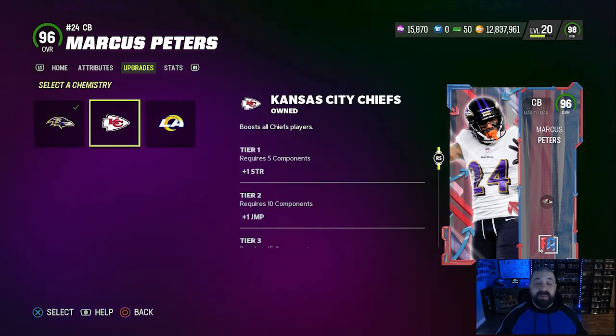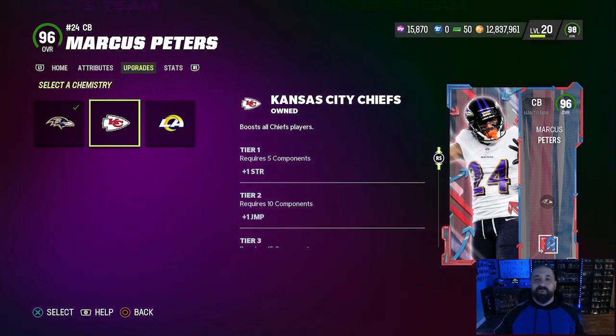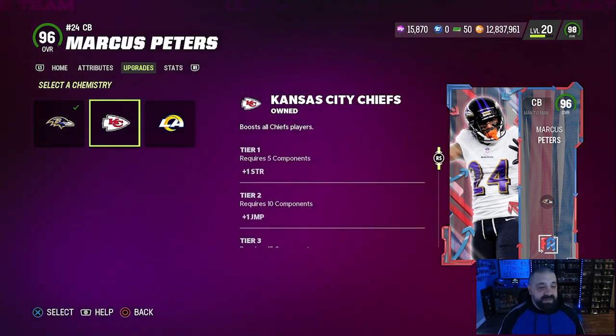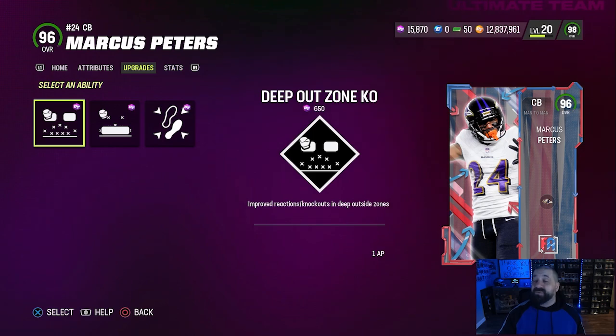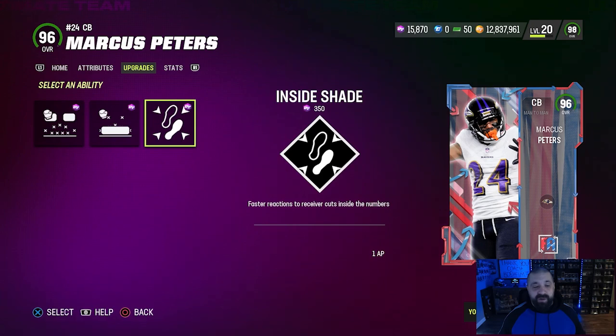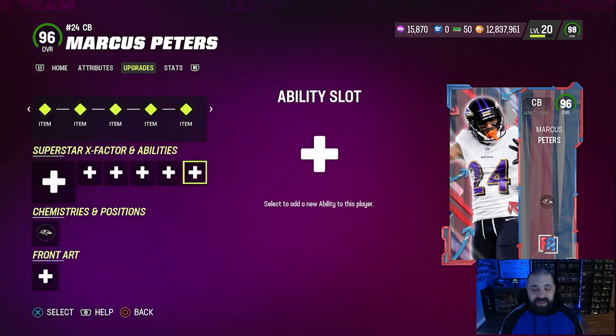A big question I was asked repeatedly this morning: does he get all 32 team chemistry modifiers? The answer is no — they never said he would when they revealed this content on the stream, so I didn't expect it, even though you'd think he would given that most 98 overall cards from this promo do get all 32. As for abilities, he actually gets some really good ones. In the last bucket you can go Deep Out Zone KO, which I'd recommend, or Inside Shade — a pretty good man coverage ability. I'd go Knockout because knockouts are so powerful right now and great for stopping the pass.